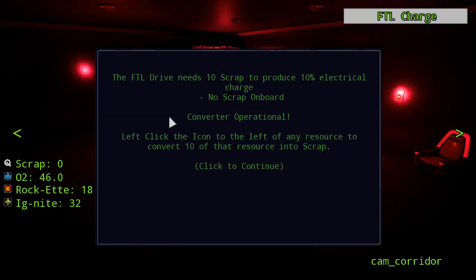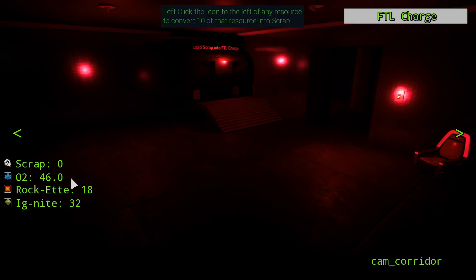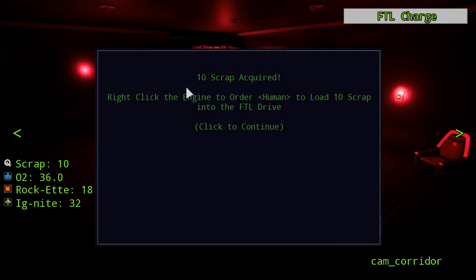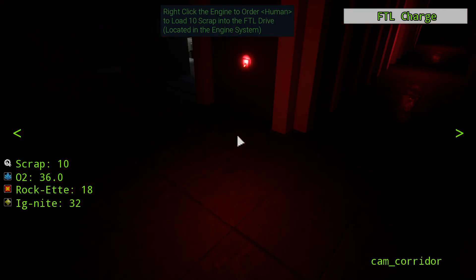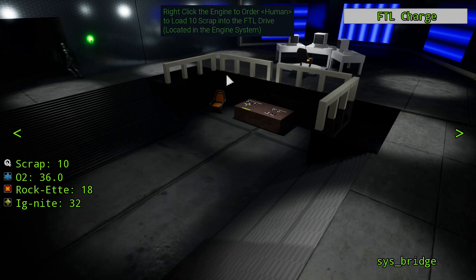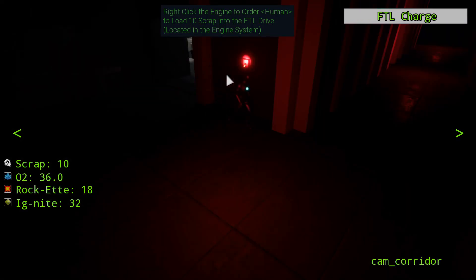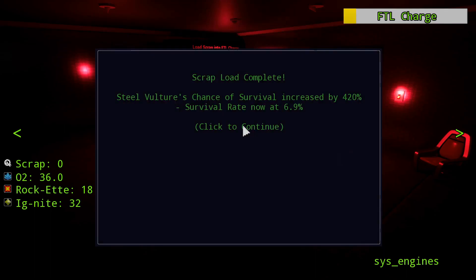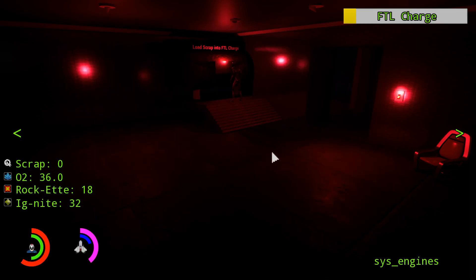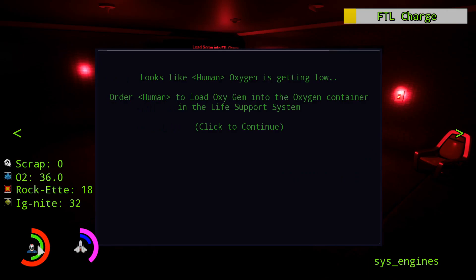Resources pop up tasking the player to convert resources into scrap. They can choose any one — let's go with oxygen: 10 scrap acquired. As soon as I click that button, negative 10 here and plus 10 there. Right-click the engine — now that we have scrap, this is the first time we teach the player that they can move Steve. As soon as I right-click, it makes a noise and shows the arrows. You can follow Steve to the location. As soon as he loads those 10 scrap, it pops up more narrative and the rest of the HUD gets unlocked.